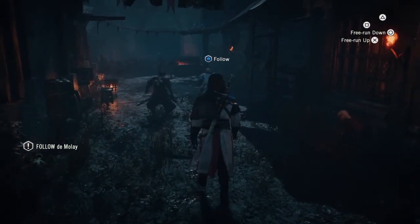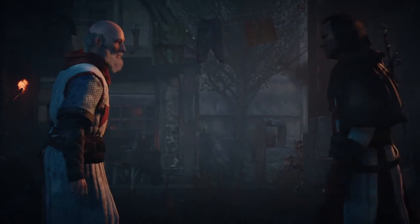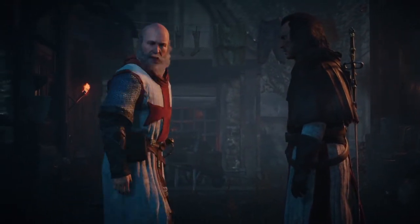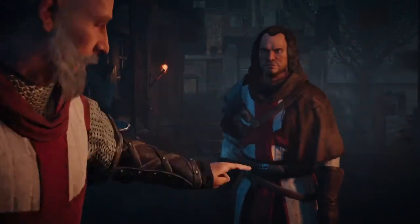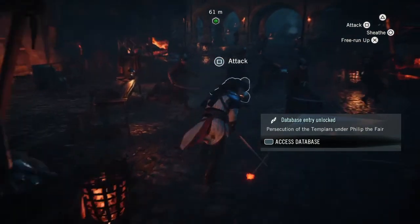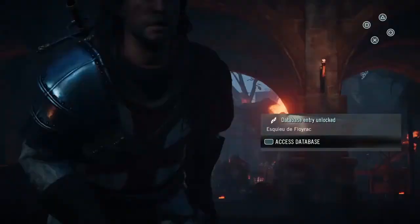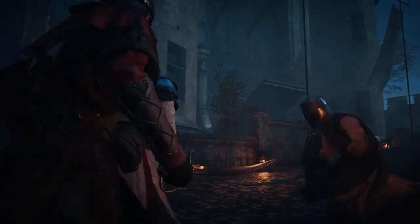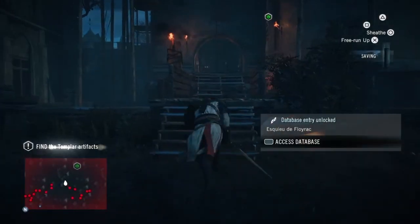Alright, so this is the opening sequence and as you can see we're playing as a Templar. 'We may yet save our order. What must I do?' 'Go to the tower, take the sword and the book, hide them — they must not fall into the Assassin's hands.' I avoided these cutscenes because I just wanted to get this part of the game done. It doesn't tell you very much backstory so I didn't feel like spending too much time on it.